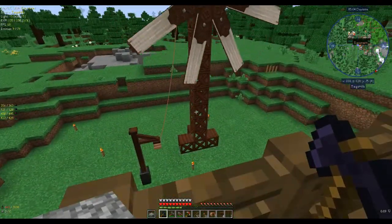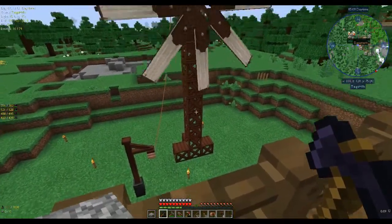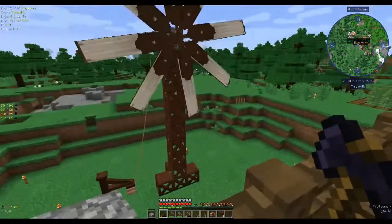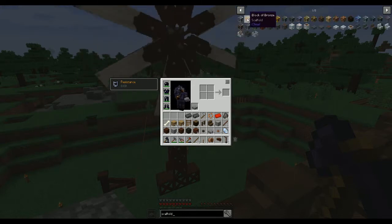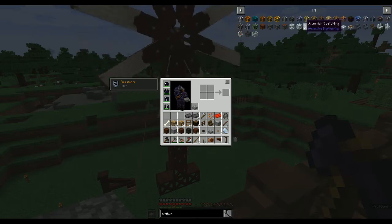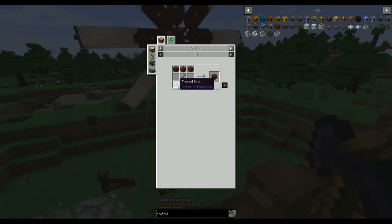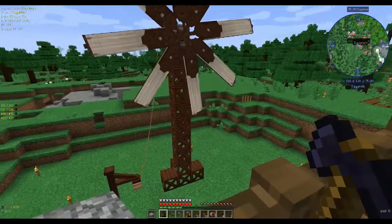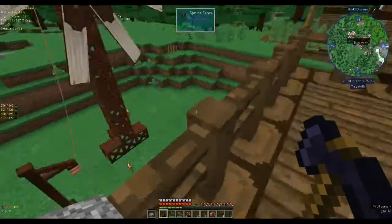I also changed my windmill because before I'd made it out of a tree trunk, but then I discovered that you can have scaffolding, which was quite easy and cheap to make. In Immersive Engineering, three treated wood planks and three sticks will give you six scaffolding — very cheap. So I changed it to scaffolding so it's easier to climb up to.